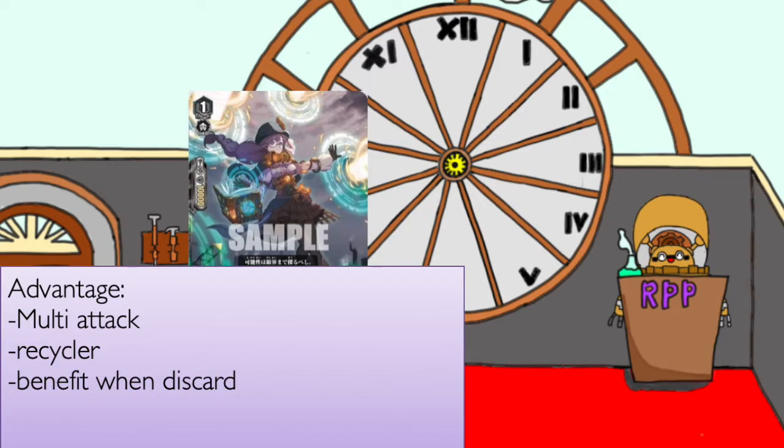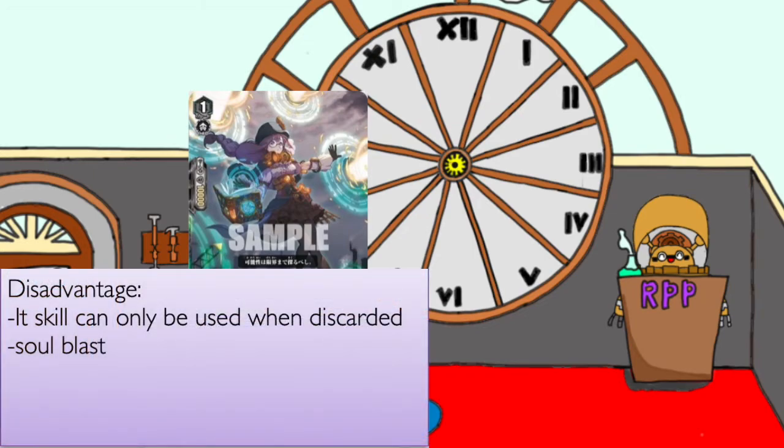This kind of helps with recycling, and also it has multi-attack since it doesn't call the unit in rest — it calls it stand — so it gives you an extra attack. It's also a 13k attacker, so you always hit unless you are playing against Majestie or you are holding a damage trigger. The disadvantage is that its only skill is when it's discarded, so it's basically a vanilla if it hasn't been discarded. But I don't think that's too much of a problem since all the discard cards in this deck are basically the main engine anyway.